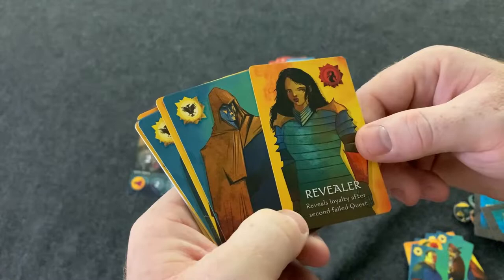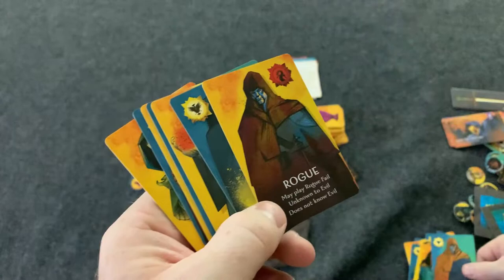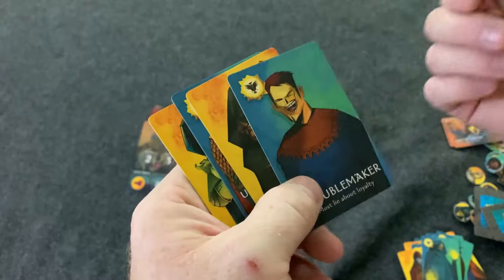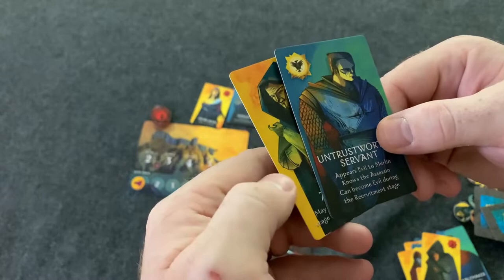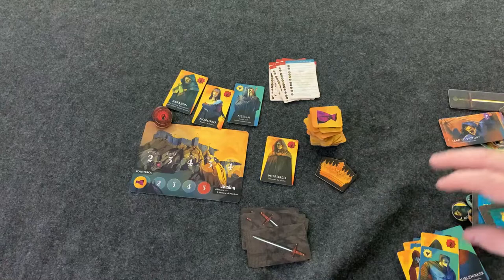The Revealer reveals loyalty after the second failed quest. Rogues may play a Rogue Success or Rogue Fail token, and are unknown to evil and do not know evil. The Sorcerer may play Magic cards. The Troublemaker must lie about loyalty. The Trickster may lie about loyalty. The Untrustworthy Servant appears evil to Merlin but knows the assassin and can become evil during the recruitment stage. The Assassin may activate the assassination stage if three quests succeed.